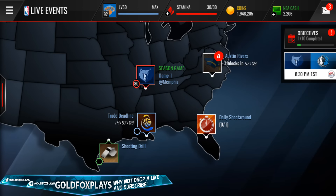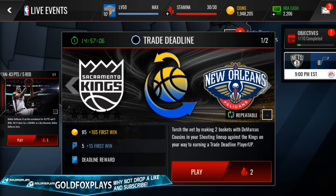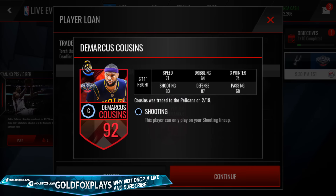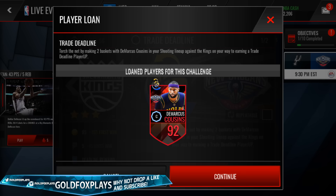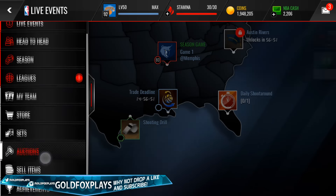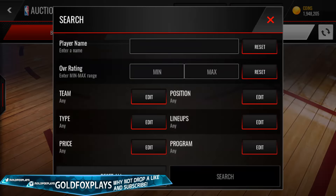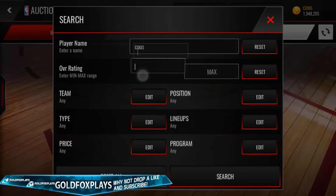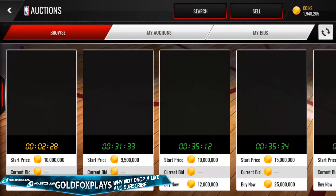What's up GoldFox Army, I'm back with another video. Today, the new Demarcus Cousins 96 overall is in the game, but there's also a player up Demarcus Cousins. There's the original 92 Demarcus Cousins from the trade deadline that was going for an insane amount of coins, and now there's a 96 hero Demarcus Cousins, just like there's a 96 hero Serge Ibaka. This 96 Cousins is absolutely insane.